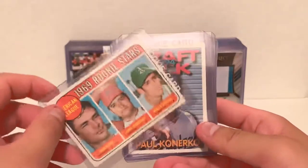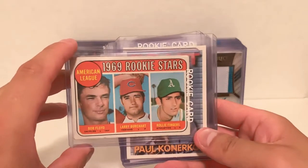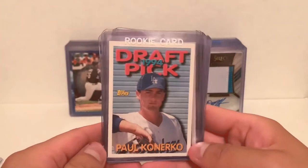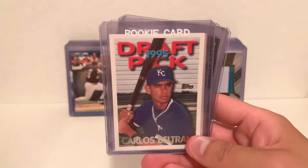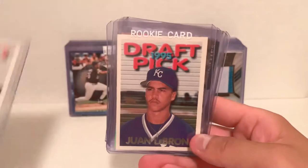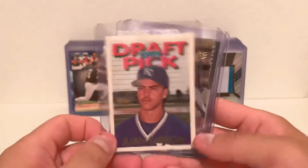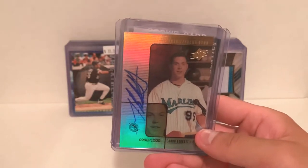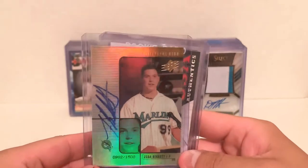Adding another Hall of Fame rookie card to the PC — the 1969 Topps Rollie Fingers rookie card. From '94 Topps Traded, the Paul Konerko rookie, which is one I've been targeting for a while. Then from the next year we have the Carlos Beltran Topps Traded rookie card from '95, featuring Juan LeBron, and then the Juan LeBron rookie featuring Carlos Beltran. That first one is considered Beltran's true rookie card, but I would consider his '97 Bowman to be his true rookie.